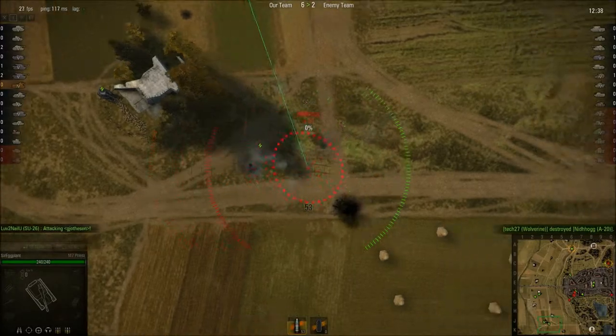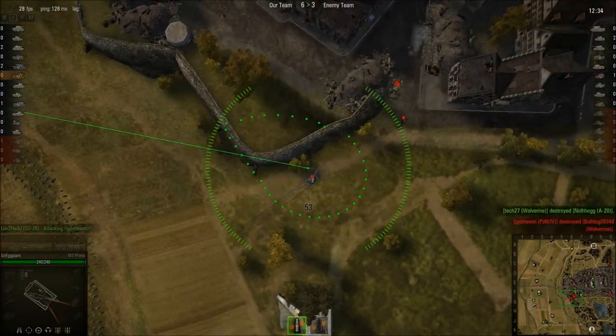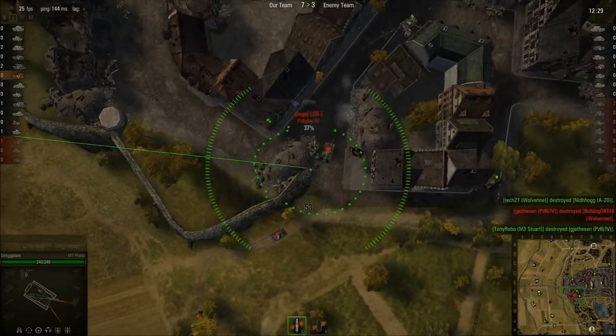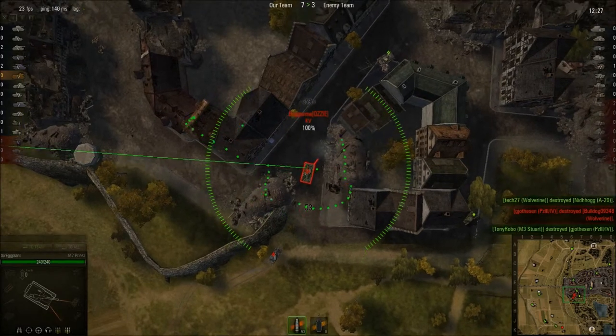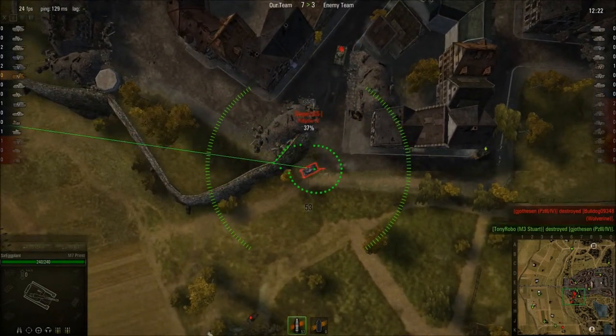He just knocked out his treads and got them. Some mediums on our left here — they might actually be able to hit me, so I'm going to have to be careful. Just go for the heavy. Heavy's a danger, but this medium's going to be an easier target for me.